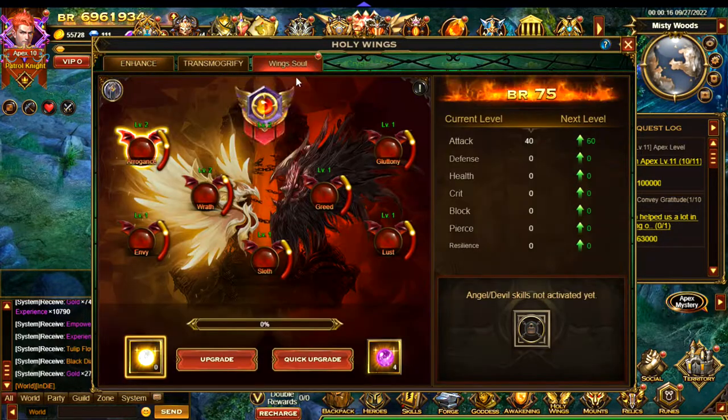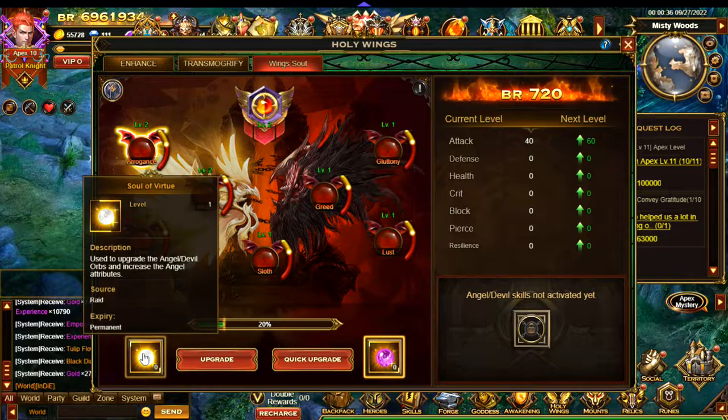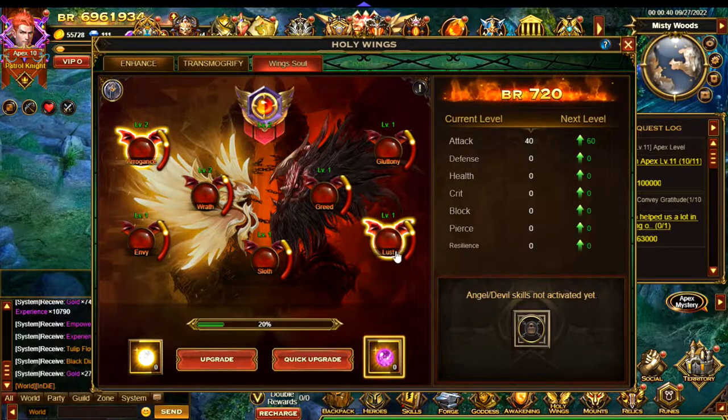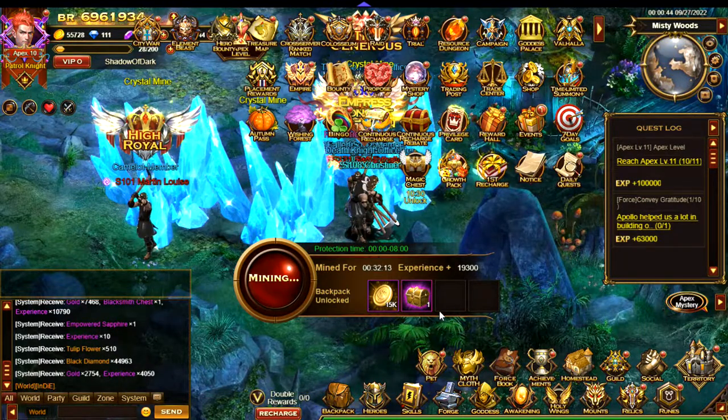One thing to note is that you should only be killing either angels or devils — you shouldn't be mixing it up. You want to try and turn this either all dark or all light, as that should unlock some sort of skill once you have all the bars either completely dark or completely light, as far as I know.